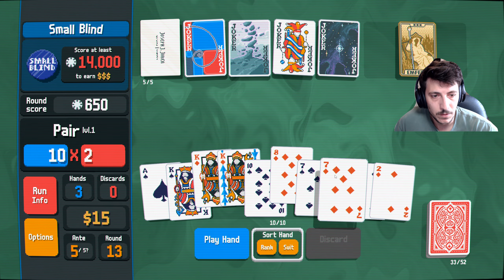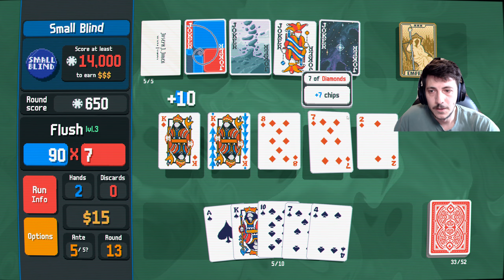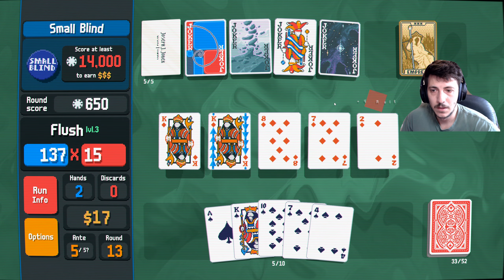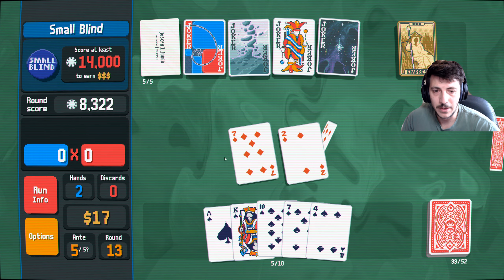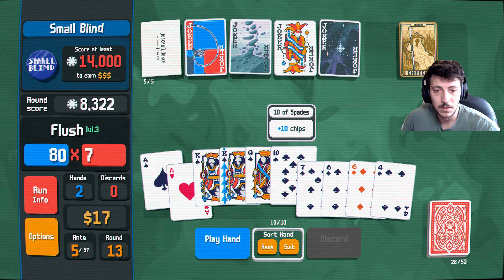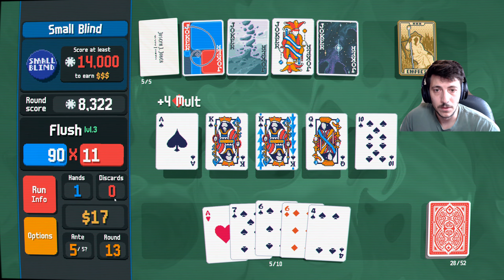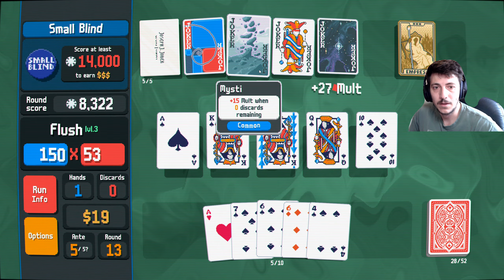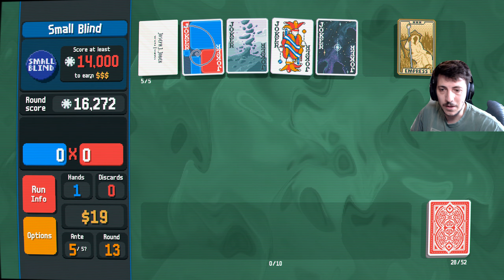Let's do this one next. Okay, we got a little bit more money. That's good — about halfway there. Hey, look at this flush right here! Potential for six gold. Just two — all right. 7,000 — we easily beat that one then, all right.